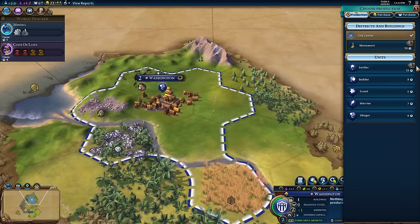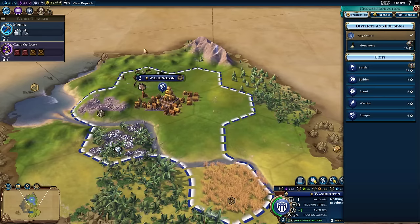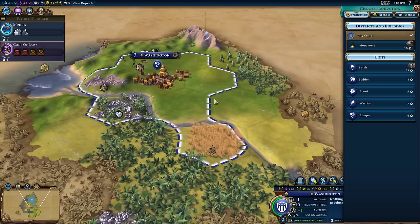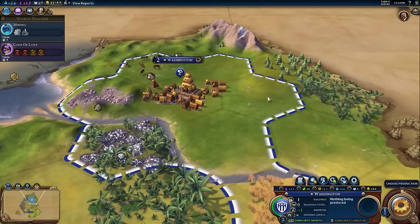It's worth noting that the Settler is now available to build. A Settler is what you use to build a new city, but when you complete a Settler, it actually drops your current city's population by one, because that population is basically packing up and migrating away. So let's take a moment, since we're talking about Settlers and population, to talk about what that means.